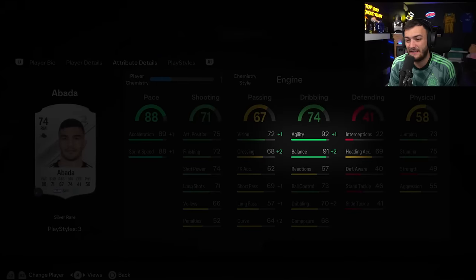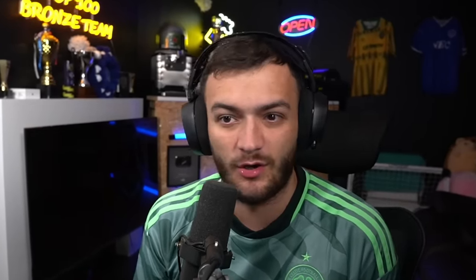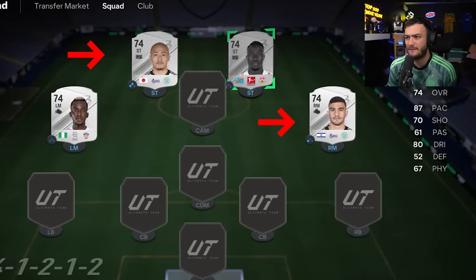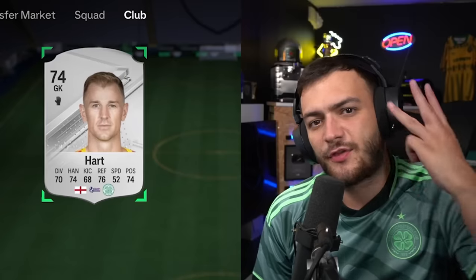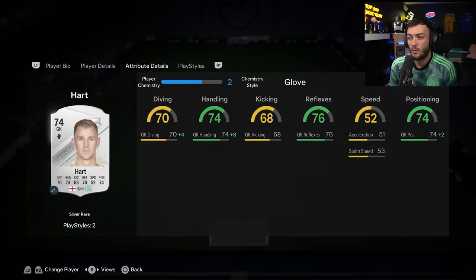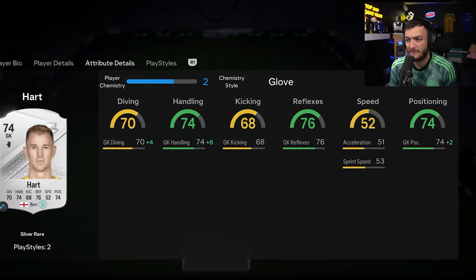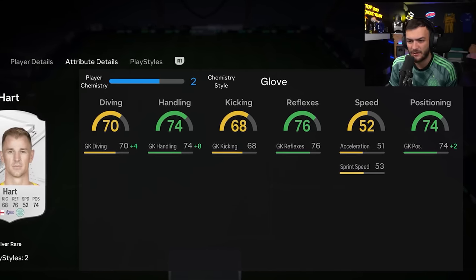Again, the agility balance is quick. One of those players who just drives up the wing, weaves in and out, and suddenly is in a position to score. Celtic has smashed it, by the way, with two 74-rated goals. Psych — three 74-rated goals. Six foot five with very good reflexes for a 74-rated card. Get a glove on him, get that diving, handling, positioning up. Looking at quite a good keeper there.